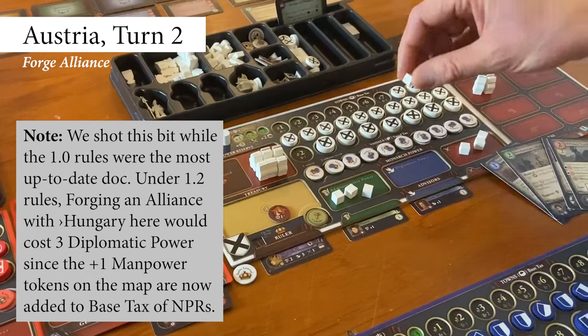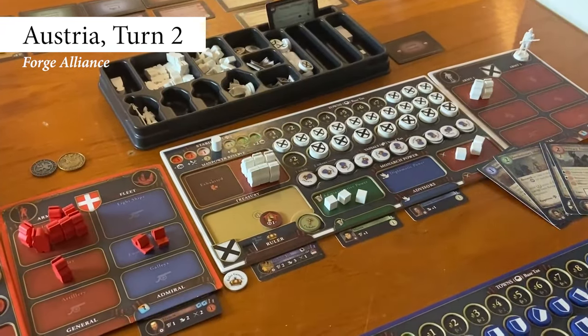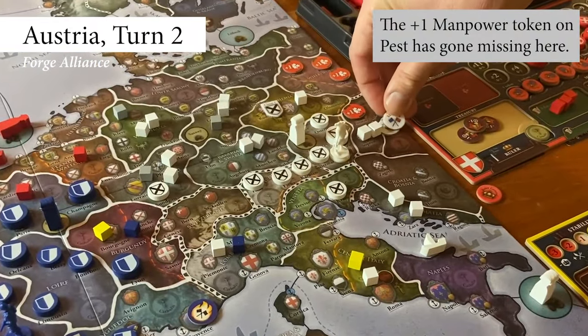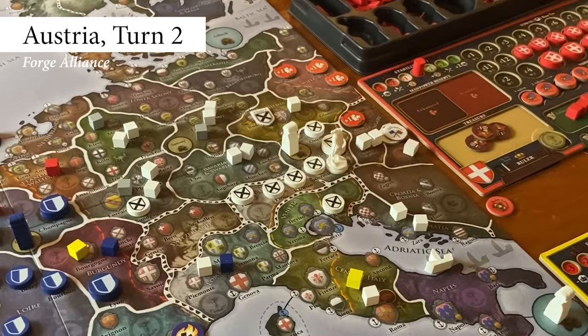Austria decides to forge an alliance with Hungary, spending two diplomatic power — equal to half of Hungary's base tax income — to do so. They place their alliance token on Hungary's capital and gain one influence in Hungarian Plain, their capital area.